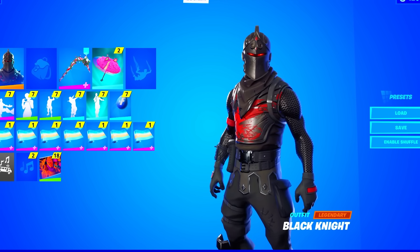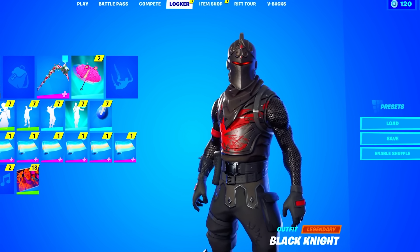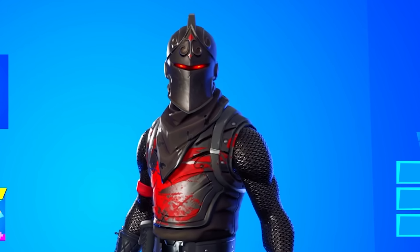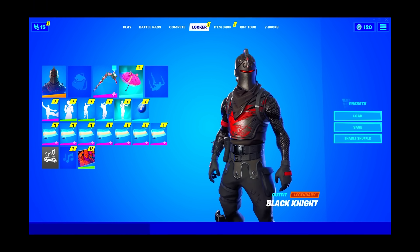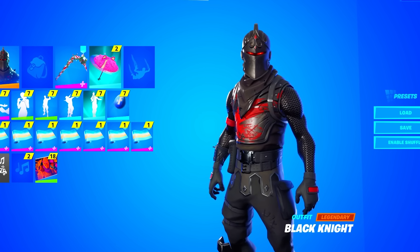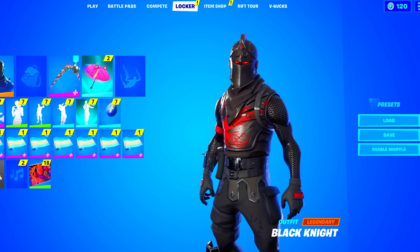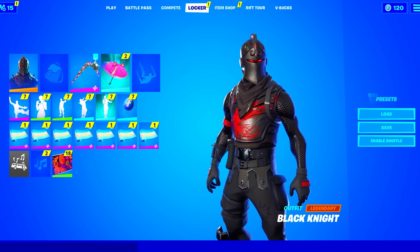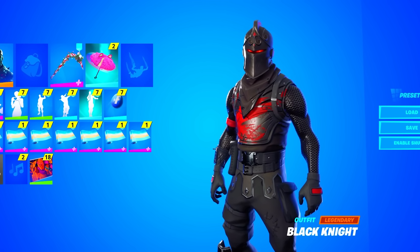Okay guys, so I am now in the Fortnite account. I am extremely excited because I can already see the Black Knight in the locker. We bought this account for $4, so this is actually crazy. I can't believe I'm looking at this — we got the Black Knight already, and that's such a good sign. Imagine if he actually has the Renegade Raider or any other OG skins — that would be insane.